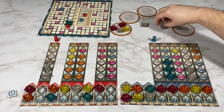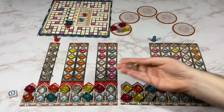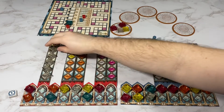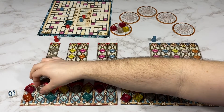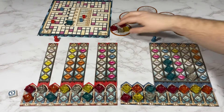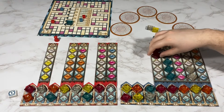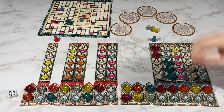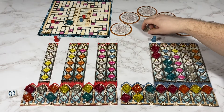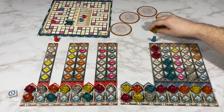My opponent's going to do something similar — take these three, break one of them to score this one, which is three, six, eight, ten, twelve. I'm going to take the two pink. They're going to take a white. And I'll take a yellow.